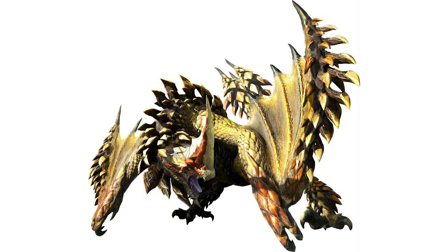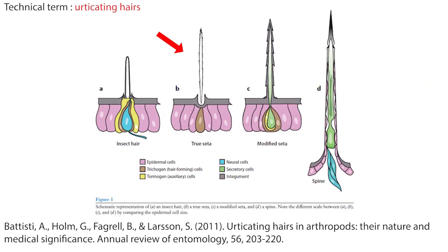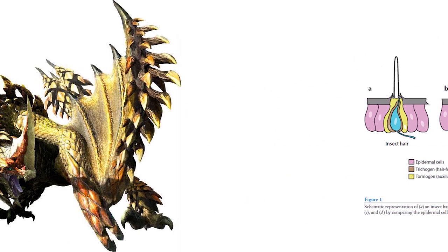Few animals can actually launch projectiles in the same way, but tarantulas have been seen to fire quills that irritate the sensitive areas of attackers. Seregios is still potentially at threat from larger monsters like Elder Dragons or Basarios, so whilst rare it may still need a quick defence in the form of scale launching. The fact Seregios also rattles its scales in hostile situations suggests they are used in self-defence, as such signals are typically warnings to other species — porcupines and rattlesnakes both use noises to try and repel attackers first, to prevent things from escalating into costly violence.